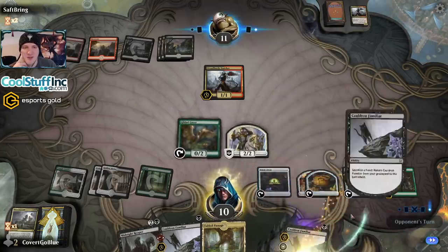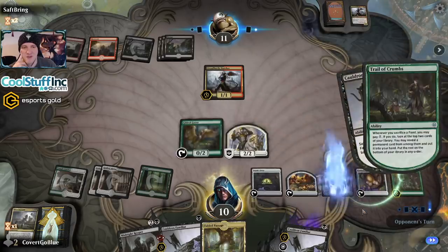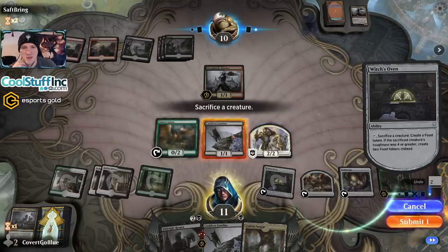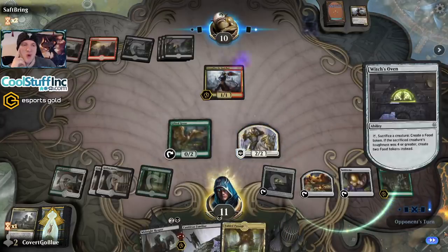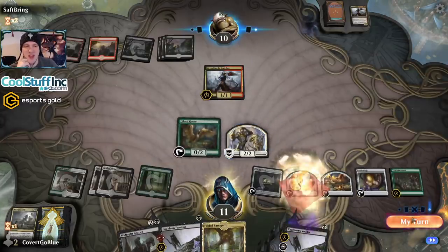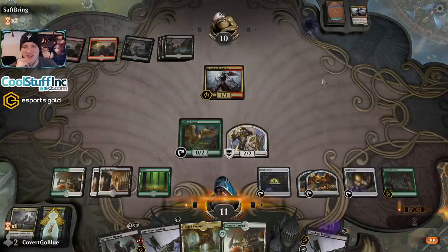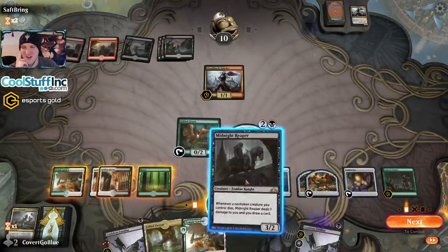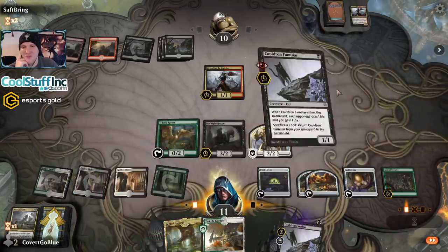We want to use the oven before it untaps, so we do more cat nonsense. It's absolutely correct to Cat Oven — absolutely correct to do all those triggers and use all those abilities, even if you hate them. It's absolutely correct to do it.